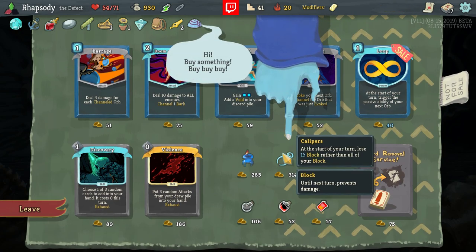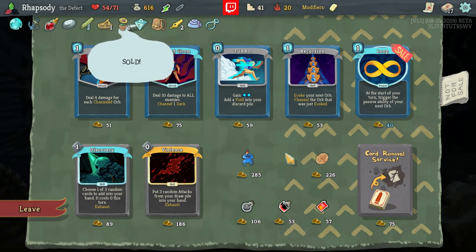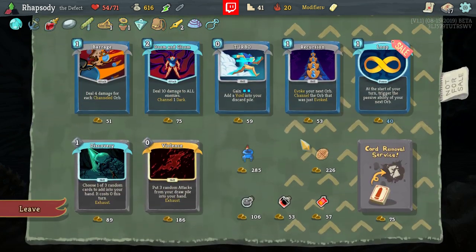Hell yes — Calipers! The Calipers don't lose 15 block rather than all of it. As you might imagine, that's pretty important for us considering the Reinforced Bodies and the ridiculous amount of energy we have.